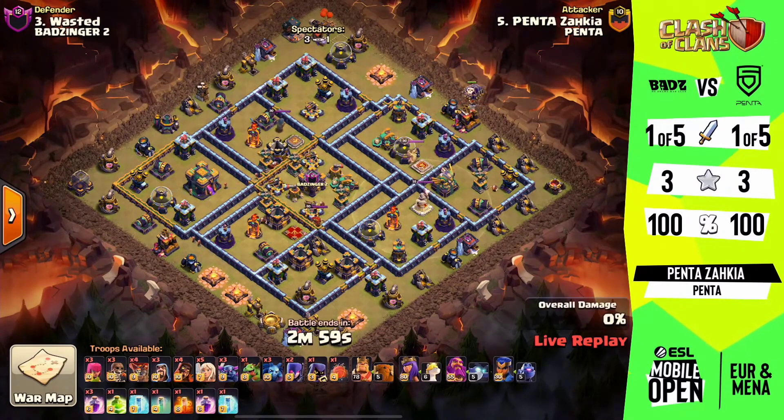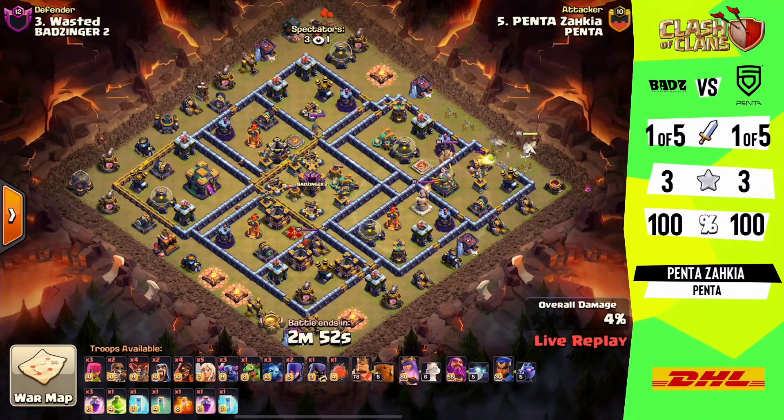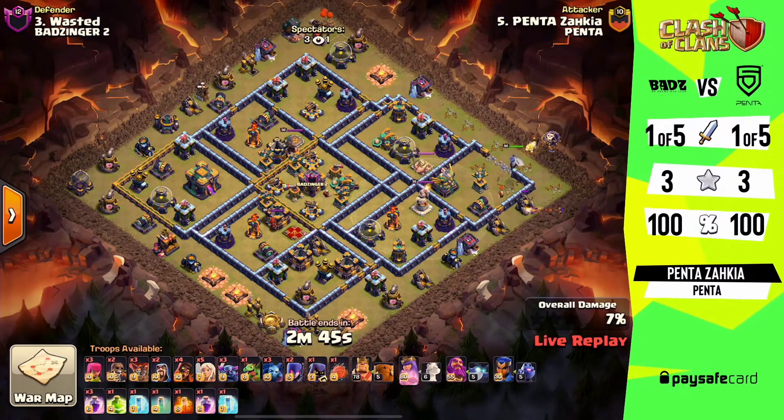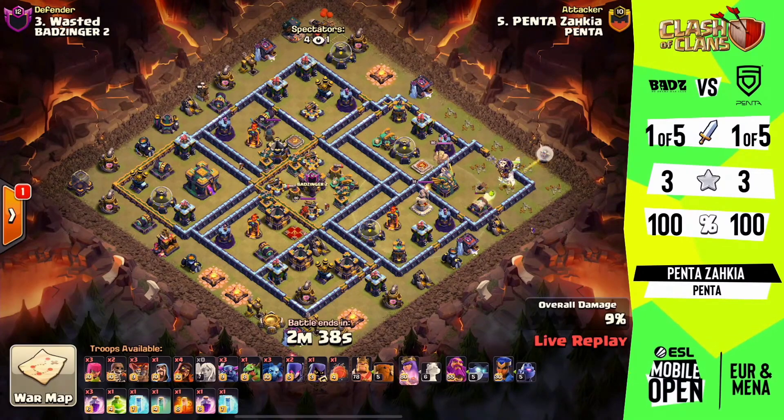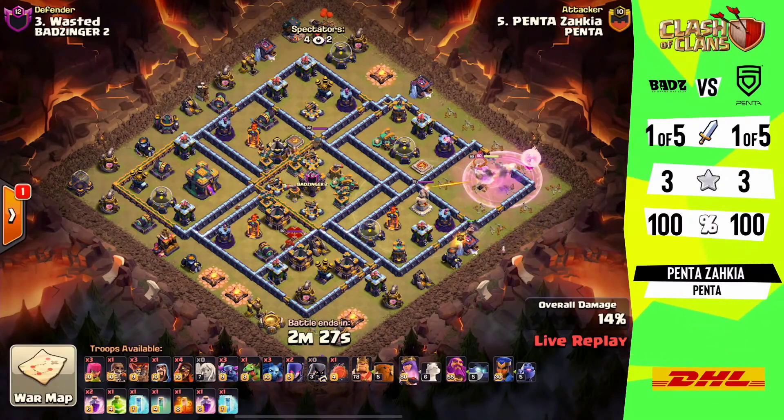He's coming in with a pekka smash — I call this a super pekka smash because it brings in the super wizards. We get that early wall break open to start working the queen through, but he has delayed dropping his healers because there's this exterior air defense and we want to get it taken down before the healers are impacted. It's such a tight compartment, but we do have the coco-loon drop to help protect them and pick up any traps along the way. This is a beautiful compartment to start off with, taking down the eagle.